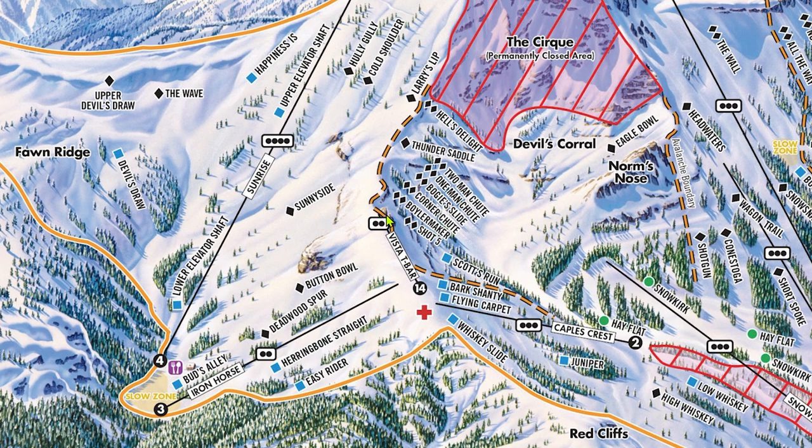Note that this is another part of the trail map that's not to scale, as there's a huge, unmarked, cliff-riddled face directly adjacent to and below the Vista T-Bar known as Vista. This is a great part of the mountain to work on your freeriding skills, as there are several really unique and interesting lines through this zone. Past Vista, you'll find expert chutes from Shot 5 to Two Man Shoot. Shot 5 and Boilermaker are the only chutes in this zone accessible directly from the Vista T-Bar. Shot 5 is a really cool couloir, and Boilermaker is an interesting chute guarded by trees on one side and rocks on the other. Like all the expert terrain at Kirkwood, none of these runs are well-marked, so you'll have to memorize your line.